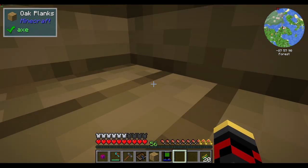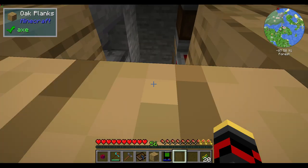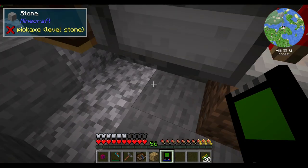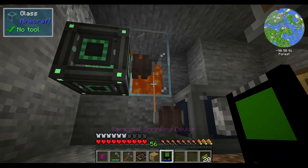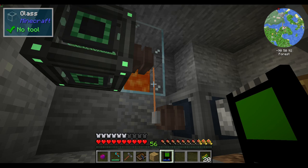That's a new thing in Immersive Engineering - back in some of the earlier versions of 1.12 or 1.7, you could just pass through wires and not care. The feature of wires electrocuting players is actually a newer thing because back in early 1.12 slash 1.7 you could just pass through wires without taking damage.